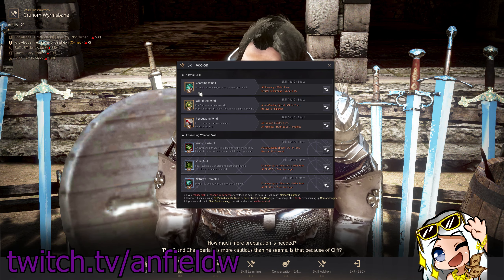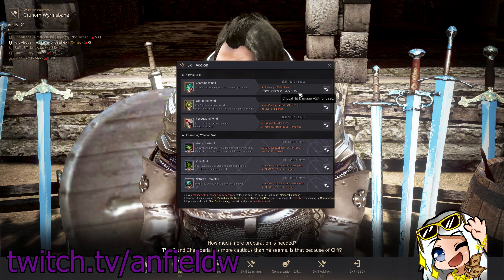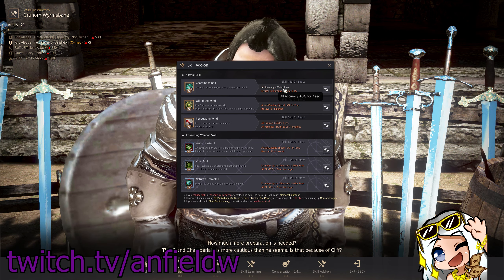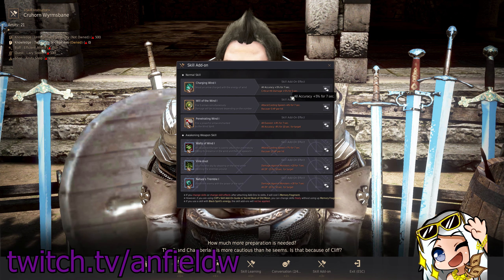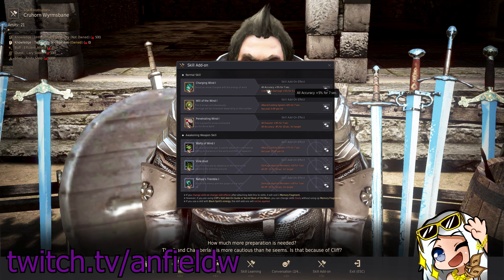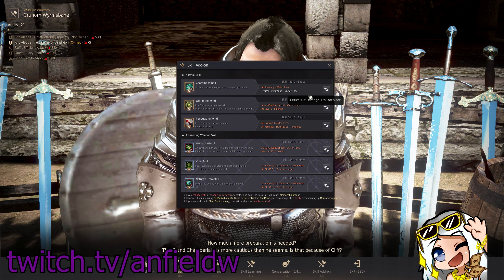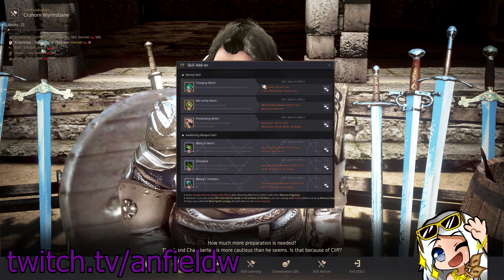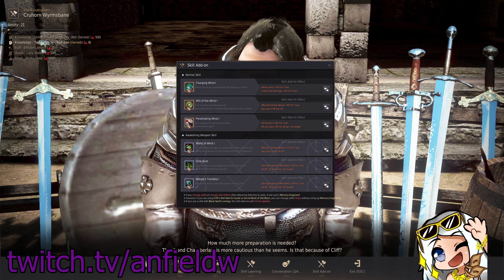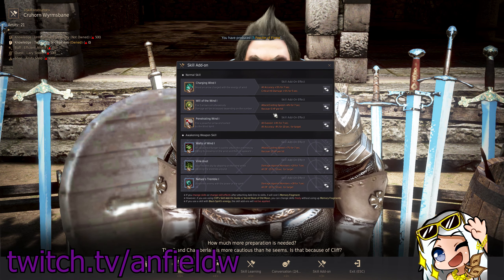Charging Wind is also the only one that's spammable between the two. Nature's Tremble obviously has a hard cooldown, whereas Charging Wind could be spammed if you really wanted to, to keep the add-on up. So what I chose here is Accuracy 5% and Critical Hit Damage — both are really nice. The Accuracy is good because Ash Forest has pretty high evasion mobs, so Accuracy for 7 seconds is nice. I also have Critical Hit Damage because Rangers have a lot of crit skills, including 100% crit skills, so Critical Hit Damage is really nice here.